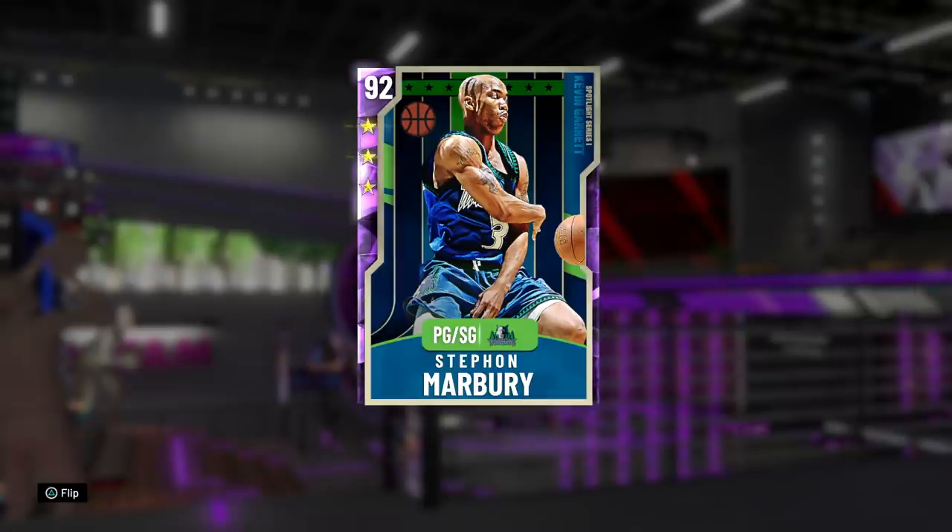Hey, what's up guys? Henry the Blazion here and welcome back to another video. As you can see from the intro and the card in front of you, today we are going to be doing a gameplay on this 92 overall Amethyst Stefan Marbury. We got the man whose hairline is so far back you need binoculars to see it — the dude that probably uses more toothpaste than shampoo.